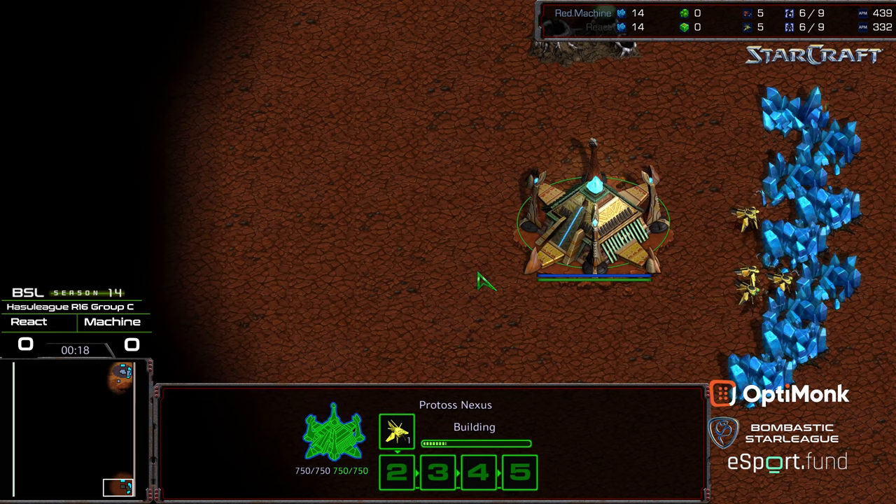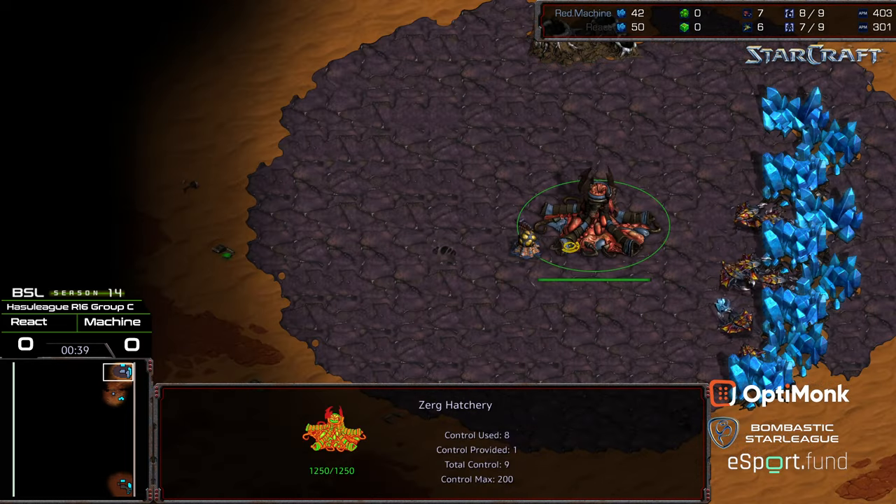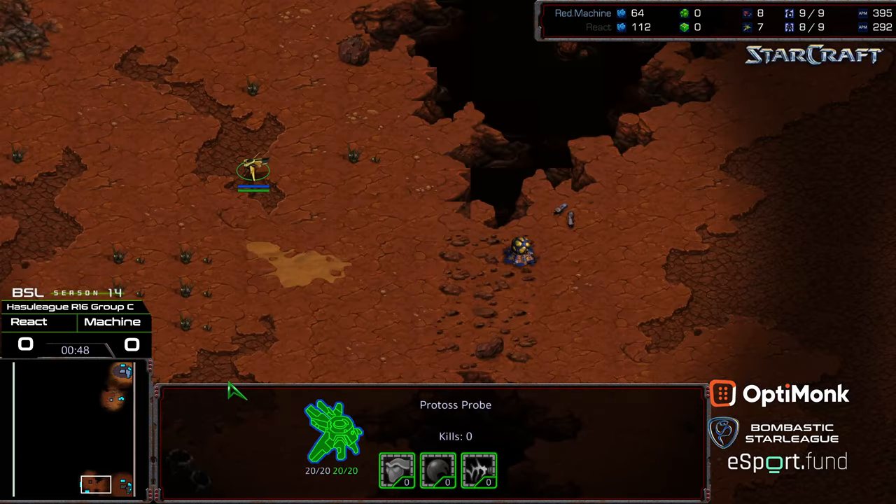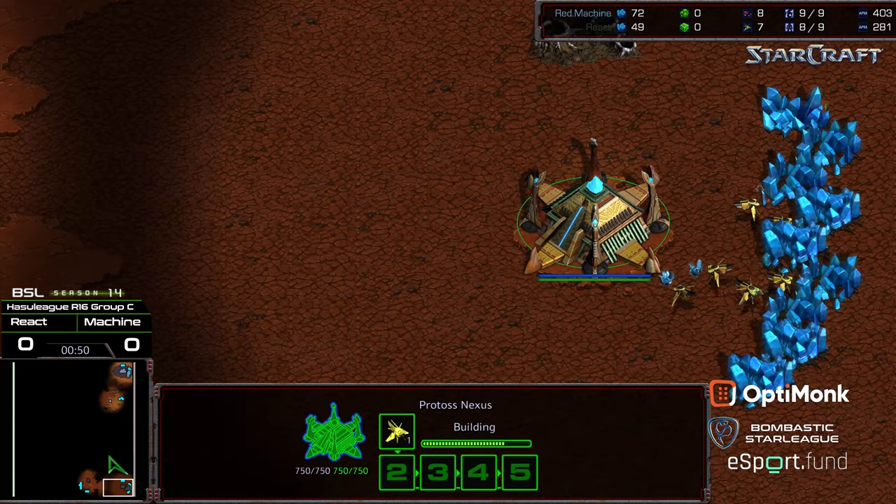Between these two, I gotta favor Machine. Machine is extremely strong. We act a pretty solid player himself, but I think Machine — if I was going to call someone to make it to the finals — he's a former Pro League player. It's really just a question of what shape Machine is in. Is he a well-oiled machine? Or is the oil running dry? We will see.